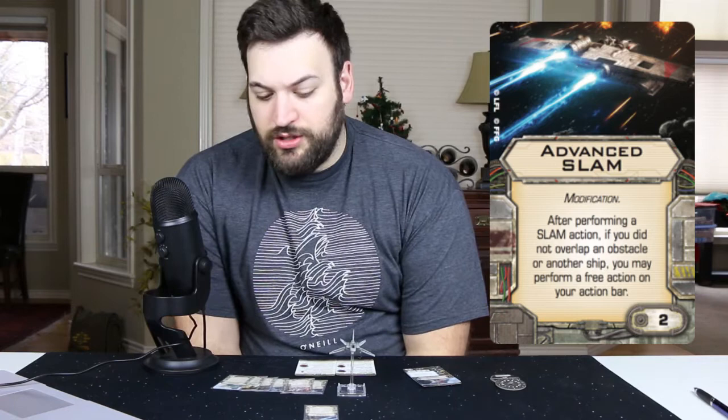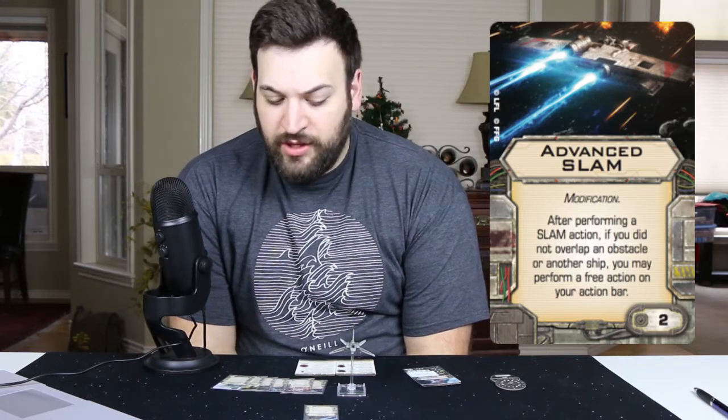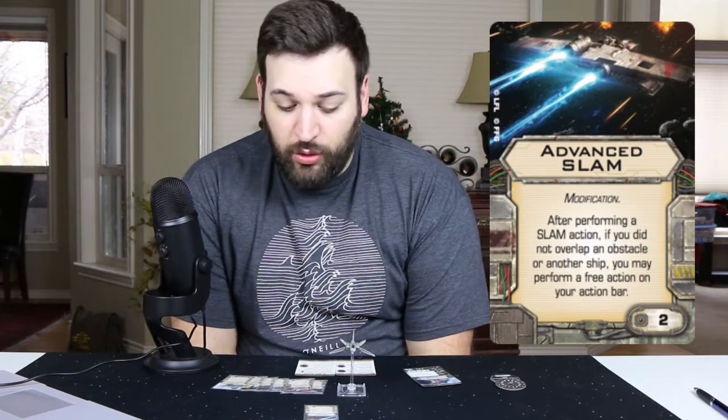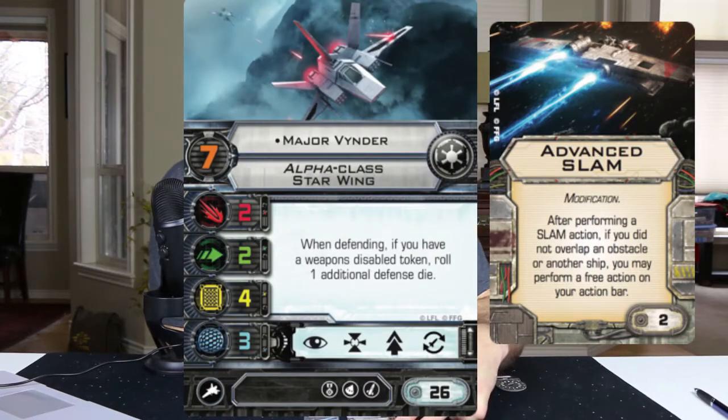The ship is an advanced SLAM ship, and we have the errated Advanced SLAM now. It says: after performing a SLAM action, if you did not overlap an obstacle or another ship, you may perform a free action on your action bar. The action bar has focus, SLAM, reload, and target lock. Before, you could perform any action — now it's specific to your action bar. What I like is you can advanced SLAM and reload, giving your weapons a disabled token while still reloading your ordnance, or you can do a focus or target lock. The real nice thing about advanced SLAM is repositioning to throw your opponent off — a lot of X-Wing is guessing what your opponent is doing, and advanced SLAM changes a lot of that.